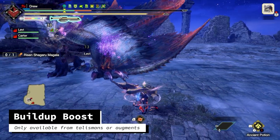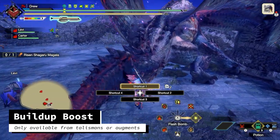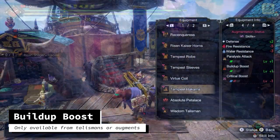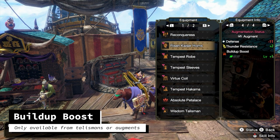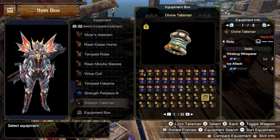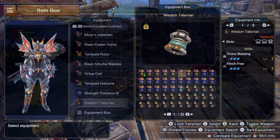Build Up Boost is still not available as a decoration, so these sets will suggest to augment in 3 levels of Build Up Boost. With the ridiculous amount of Essences awarded at the current Anomaly tier, I did not have too much trouble getting Build Up Boost in with the Skills Plus Augment. You will see that these builds have a lot of room for skills, so augmenting something out for Build Up Boost is not really a big deal. You can also get Build Up Boost off of your charms, but I personally have not gotten a single one with Build Up Boost yet.